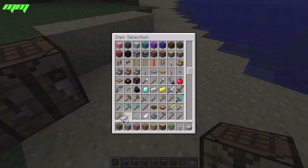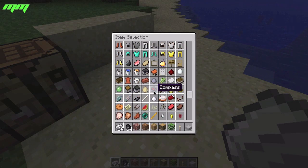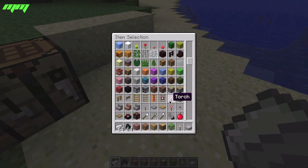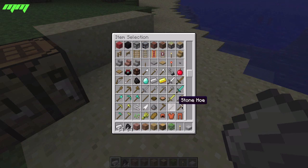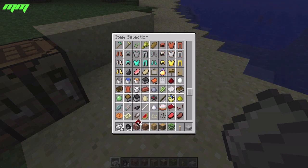So we'll need some iron, some coal, we'll also need some redstone — here it is — we need some redstone.